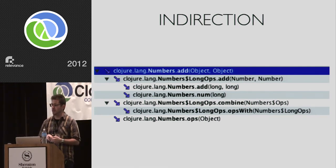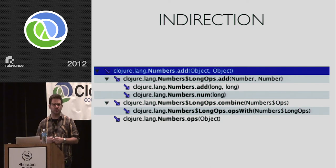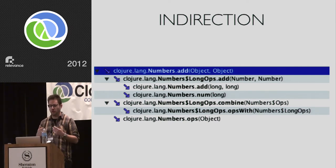Another form of indirection is primitive math — a tricky one because it's really hard to know when your math is primitive. If you don't type hint it, even if you use unchecked-add and similar, if you don't give the compiler all the hints it needs it will default to the safest option and won't tell you. When you absolutely need to know that addition of two numbers is efficient, you basically have two options: attach a profiler like YourKit, or use gen-class to compile it and decompile it. Neither of these are fun. But in pursuit of the goal of making this as fast as possible — writing C in Clojure, which may be an insane goal — this is the sort of lengths you have to go to.